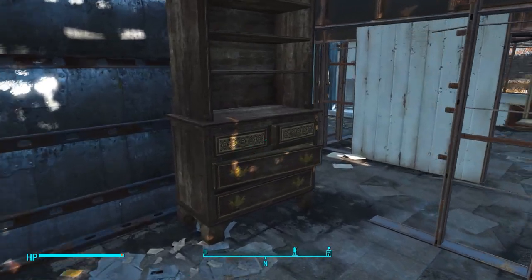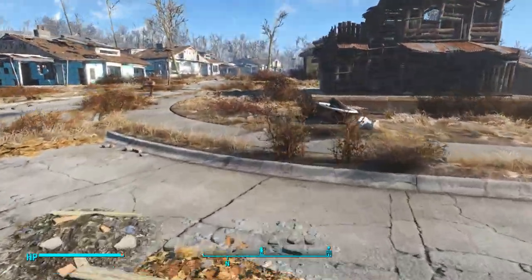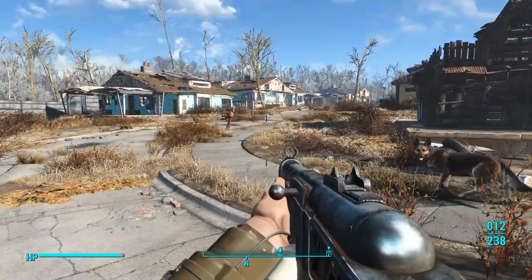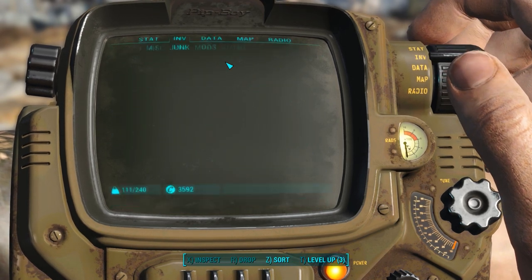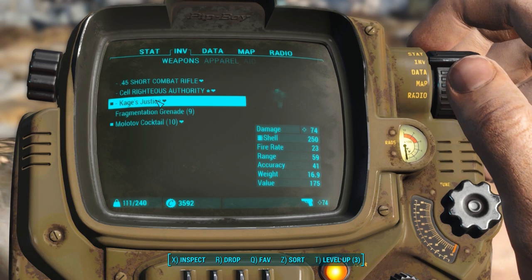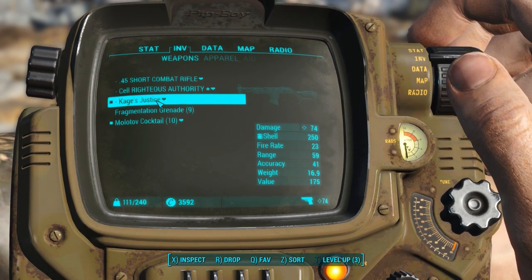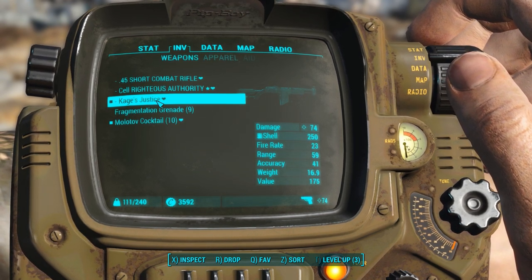I was pretty blasted, so now we're going to go out and do some interesting things today. I went ahead and got myself a nice pimped-out auto shotgun. I went ahead and modded it - let me take a look really quick. I named it 'Cage's Justice' - 74 damage auto shotgun. I went ahead and did some buying and selling with the dude on the Prydwen ship.